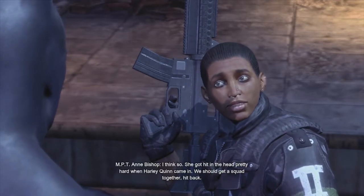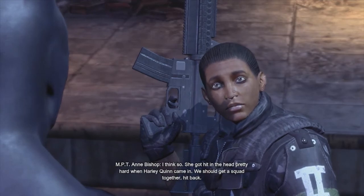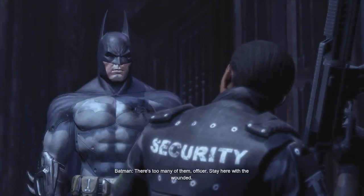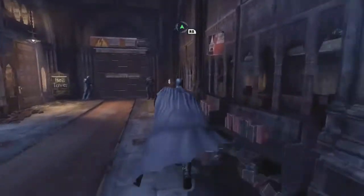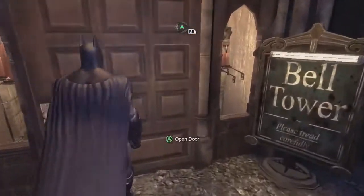Alright, now I'm supposed to go to the top of the bell tower. That is one tough woman right there. Look at her. There's too many of them. Stay here with the wounded. So yeah, there's a door — I'm just going to the top of the bell tower. It has a sign for where you're supposed to go. Yeah, if you miss that, I mean... seriously.